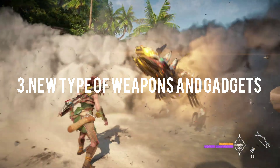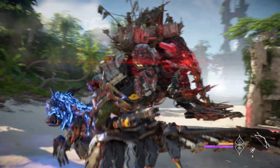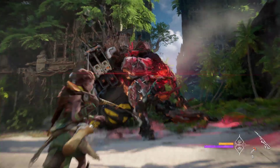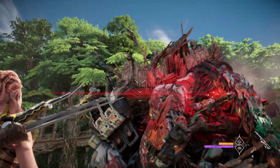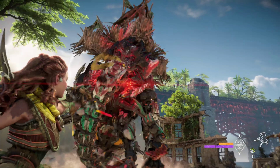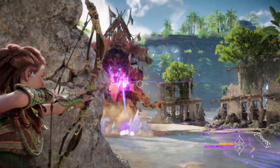The third feature is new types of weapons and gadgets. First is the smoke screen. Next is a new type of spear which explodes on impact. And next is the slingshot — using this you can slow down enemies.